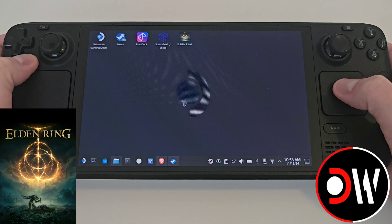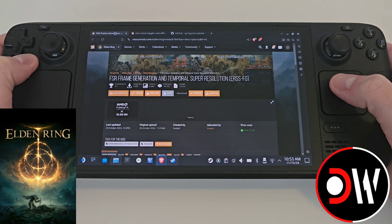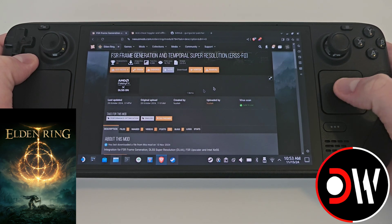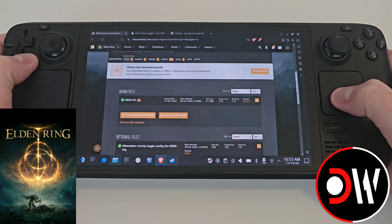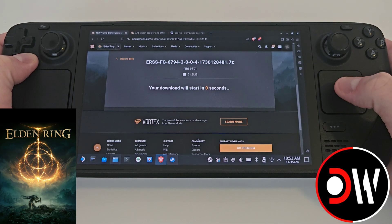From desktop mode, come over to your web browser and we need to download the three mods listed in the description. Starting with ERSSFG, we're going to scroll down to files, scroll down again and choose manual download, followed by slow download.